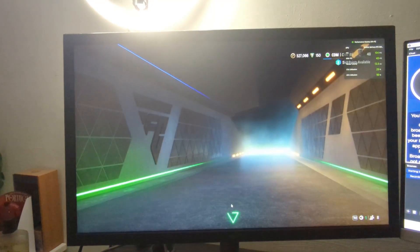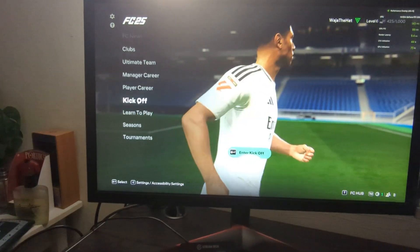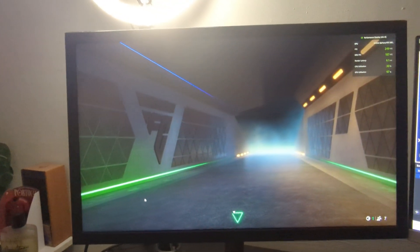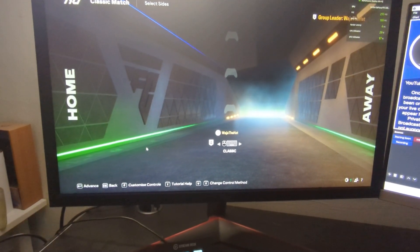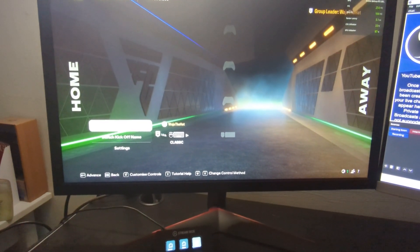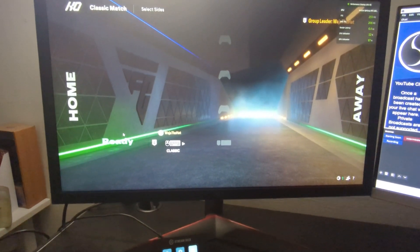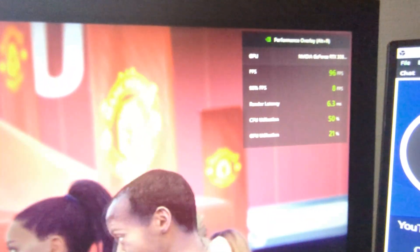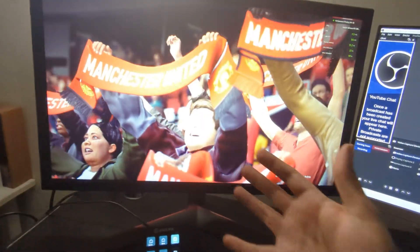We're heading to Kickoff now. As you can see it still says 97-98% GPU utilization. My controller isn't on so I'm managing with my keyboard one-handed. Once we're in game, you can see it's dropping around 80% but the gameplay looks very smooth on screen.